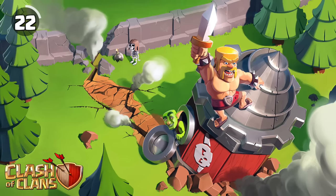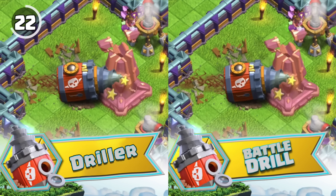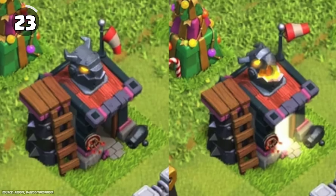The Battle Drill Siege Machine had a name change before its release. It was originally named Driller, but the developers thought Battle Drill was cooler. The dragon on a level 15 Barracks lights up and the windsock rises when troops are getting trained in it.